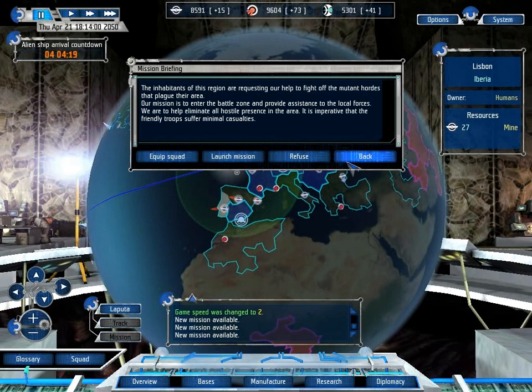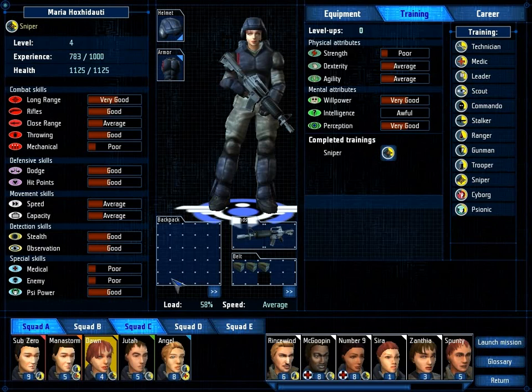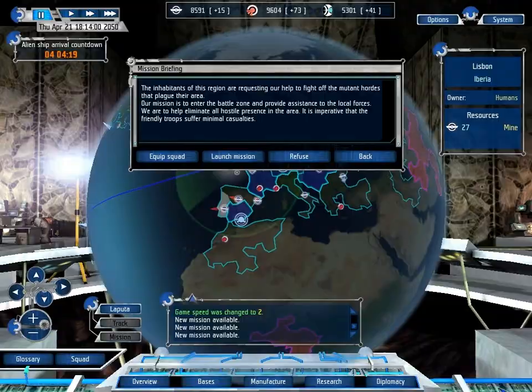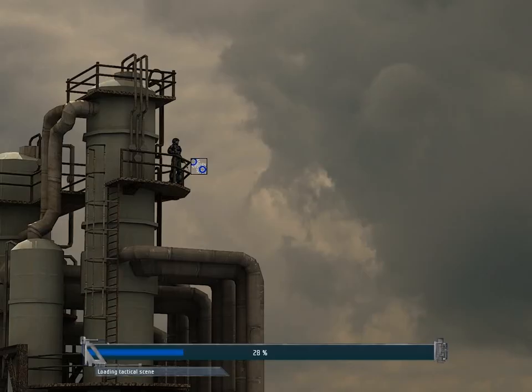We'll have probably just enough time to finish that and sniper rifle blueprints before we get some interesting things occurring. Right now we have various missions, like this one, to enter the battle zone and provide assistance to local forces. There is not much we actually need to change equipment-wise here — we're doing very okay for equipment and bullets. So let's just launch the mission and go!